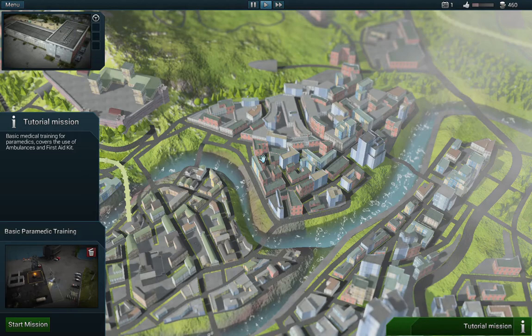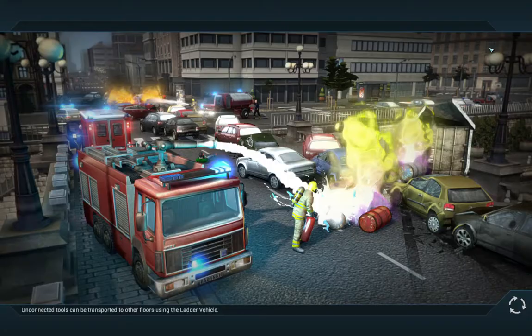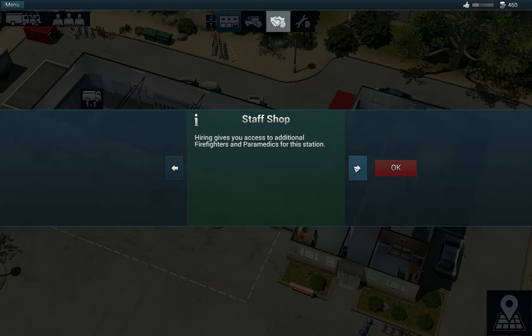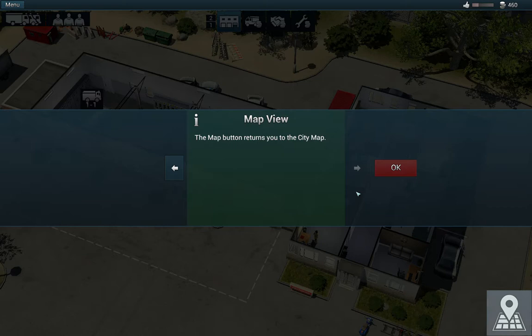What is that? Where is my base? Here is my base. We might have to enter the station. The station tutorial — welcome to the station manual tutorial. The station overview: you can access crew and vehicle layers from this view, as well as the crew, vehicle, and tool shop. The vehicle shop allows you to purchase more vehicles for this station.